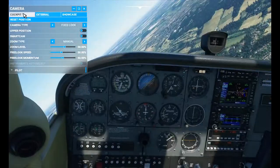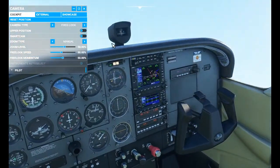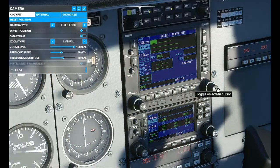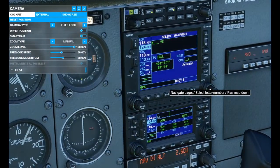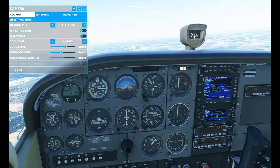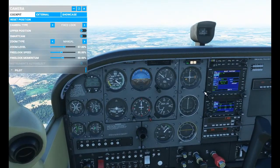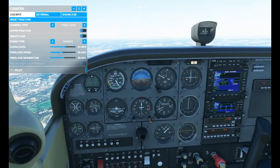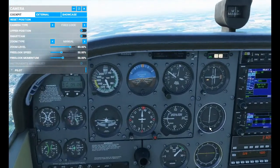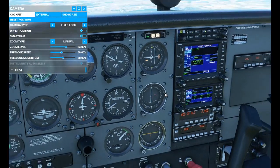The autopilot is not doing what it's supposed to be doing at all — that needs some work. Before this ends badly, we'll do a direct-to. Tell you what, I'll take the autopilot off completely — that's mental, that's not realistic at all, that needs sorting out. We'll go in heading mode instead using the scroll wheel here. Right, heading mode, altitude hold — hopefully that will work, and then we'll punch in our destination.